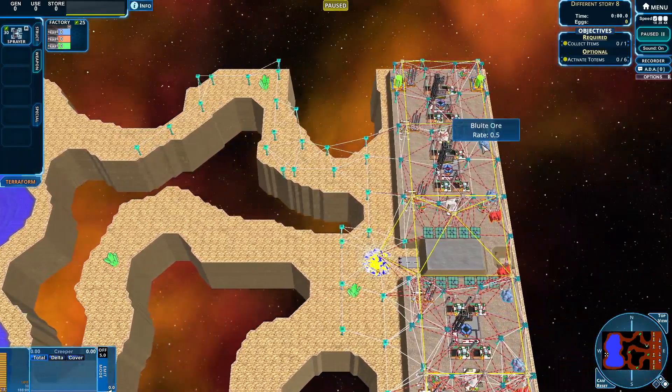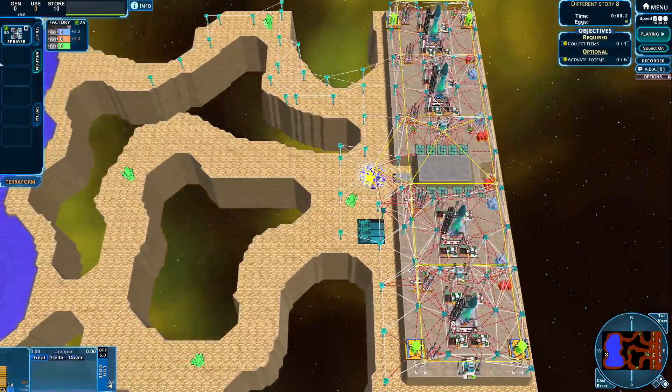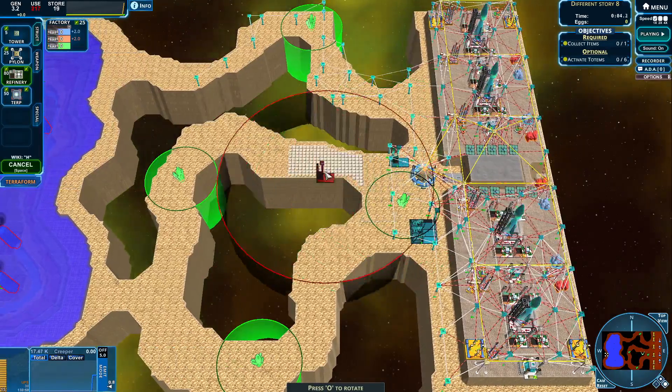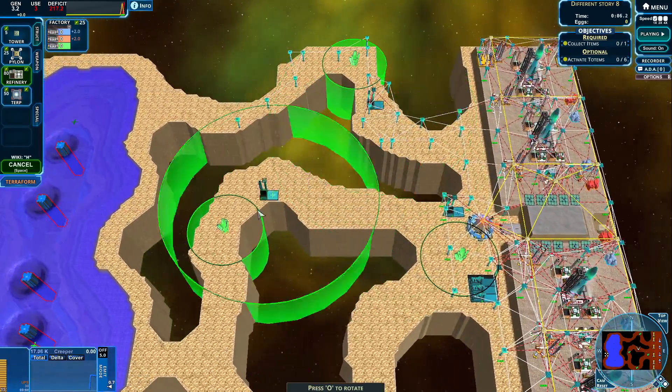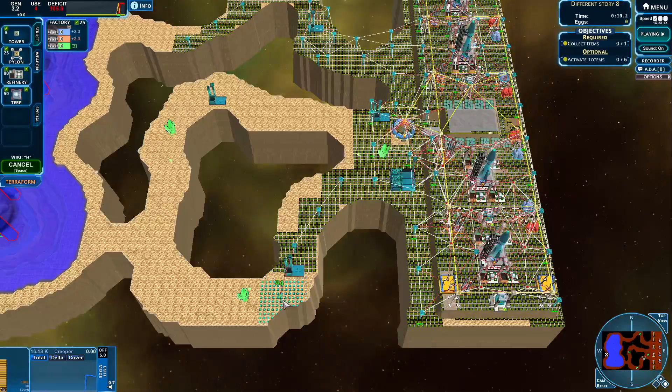We only have sprayers and we have a decent amount of loot — I guess that's enough. Let's begin. Let's get our refineries going over here, and here, and here.